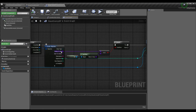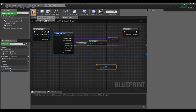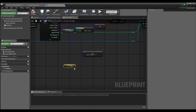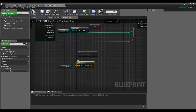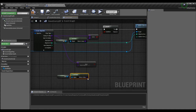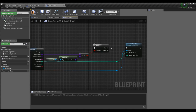Drag off the enemy class (T subclass of default enemy class reference) and use an equal equal node to check if the classes are equal. Type 'self' to get a reference to base enemy blueprint, drag off and type get class — this returns base enemy BP's class reference. Base enemy BP is a child of default enemy so this will succeed. Take the equal sign, drag off and add a branch — only if true do we want to do further logic.